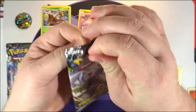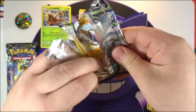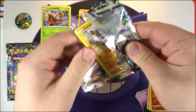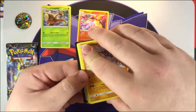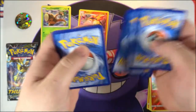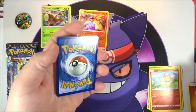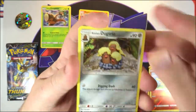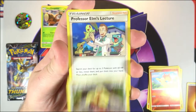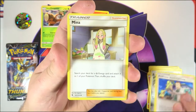Next pack, the Lugia pack. Let's hope for a GX at least — I'd like to get at least one. We've got three packs here, no reason we can't get one. There is your code for that pack. One, two, three to the front, and on the end we have a fighting energy. All right, let's see what we've got.